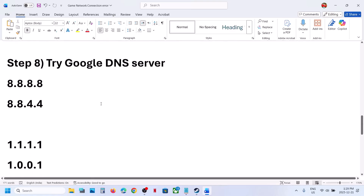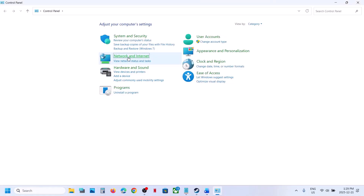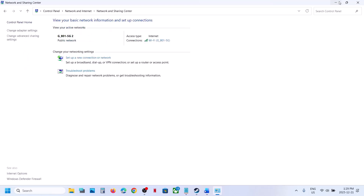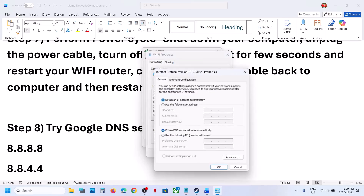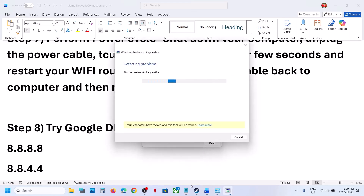Still not working? Try using Google DNS. Type 'Control Panel' in the Windows search box, go to Network and Internet, click Network and Sharing Center, then click on your internet connection and go to Properties. Find Internet Protocol Version 4 (TCP/IPv4), select Properties, choose 'Use the following DNS server addresses', enter 8.8.8.8 for preferred and 8.8.4.4 for alternate. Check 'Validate settings upon exit', click OK, and relaunch the game.